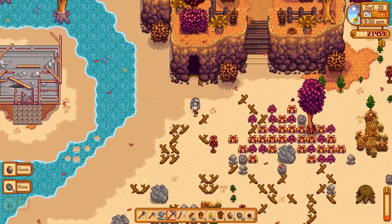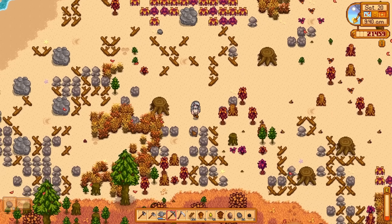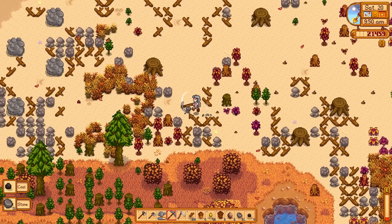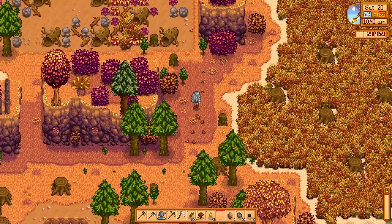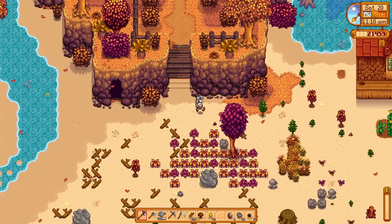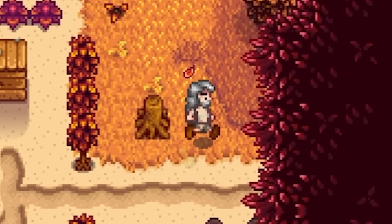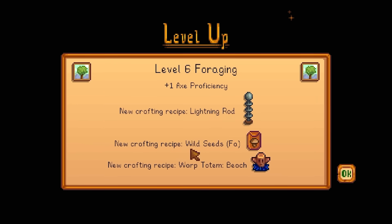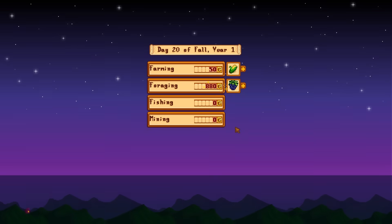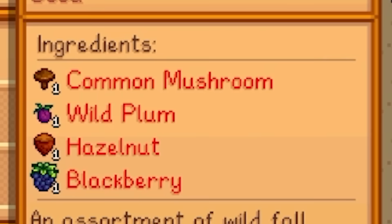I can see all the stumps and the replanted trees. I find a gold quality common mushroom — can I replant it? No, all I can do is eat it in the cave, which seems a bit creepy. But hey, that'll help the intense loneliness by selling it for money, because money buys happiness. Foraging level up — new crafting recipe: wild seeds! I love it. I made a good amount of money from stones too, though I forgot to check exactly how much.